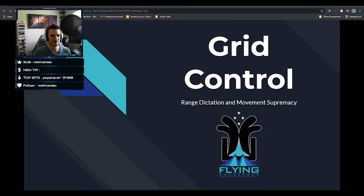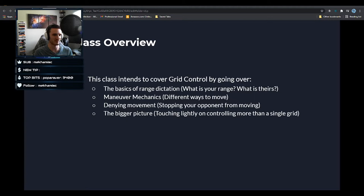All right — grid control, range dictation, and movement supremacy, just to make it sound cool. We're going to go over four basic concepts: the basics of range dictation, what range you're effective at and what range your opponent is effective at, maneuvering using the different mechanics in EVE, and denying movement — the things in EVE that allow you to stop an opponent from doing what they want to do.